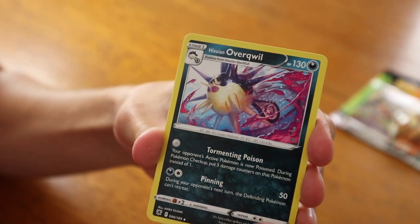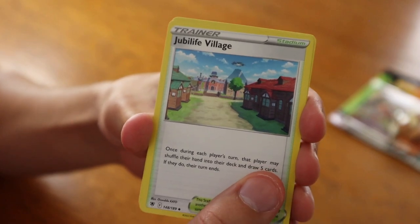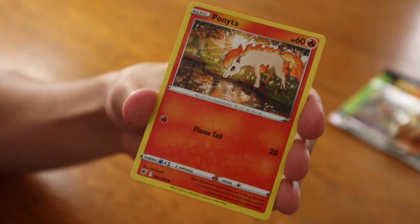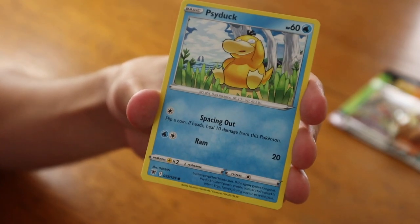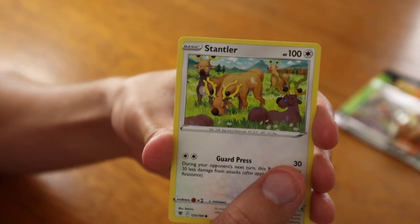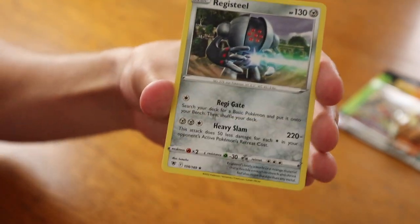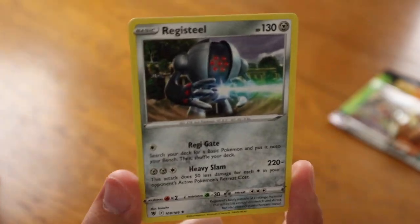Fighting Energy in the front, Hisuian Overqwil — the really cool evolution of Qwilfish, I really like it — Jubilife Village, Noctowl, Ponyta (very nice artwork there), Cricketot, Psyduck, Petilil, Stantler, Ralts reverse holographic. And for the card in the back, a regular rare Registeel — so not holographic there, but we did get another Regi form, which is kind of interesting.